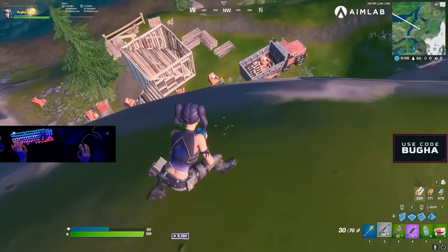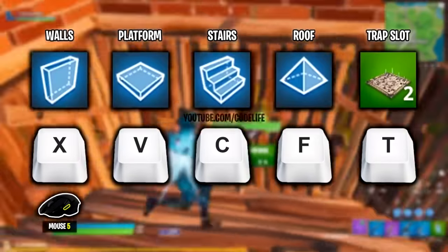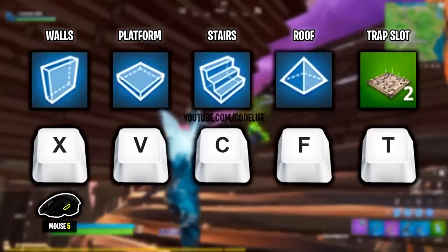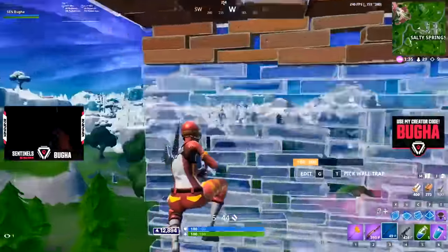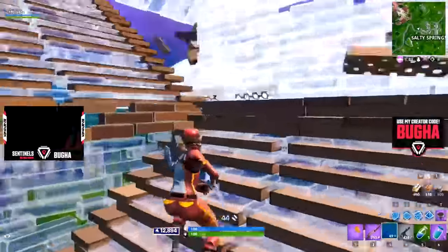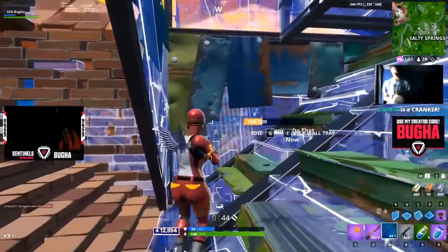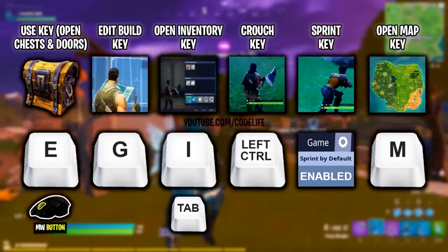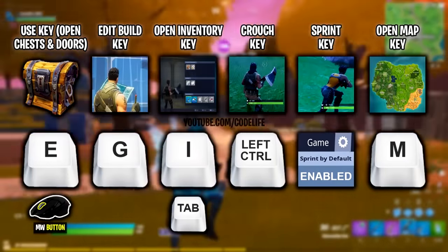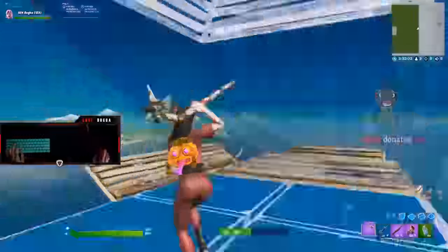Booga has been pretty infamous in the Fortnite scene for having the absolute worst keybinds ever. Before he optimized them, he had his wall on X, his floor or platform on V, his stairs on C, and his roof on F. These honestly wouldn't be too bad if he had hit them with a combination of his index finger, ring finger, and thumb. But because he was and still is an absolute psycho, he hit them all with his index. To make it worse, Booga also edited with G and opened up chests and doors with E, making his left index finger do like 30 things in total.